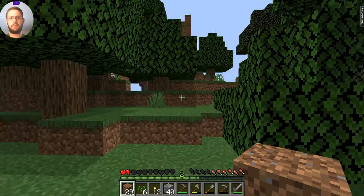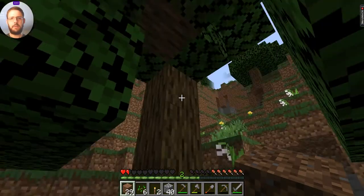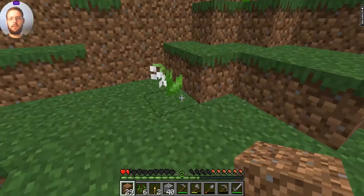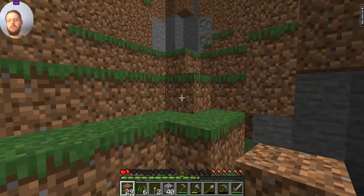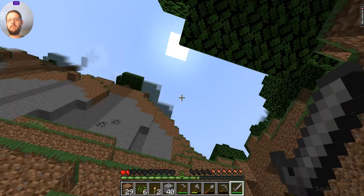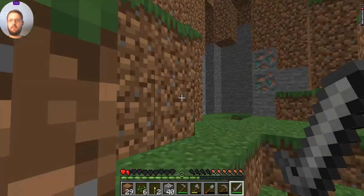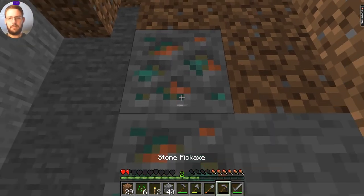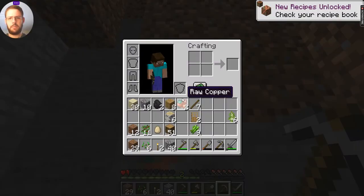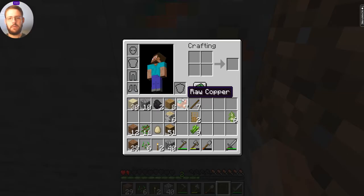Hopefully I can find my way back to my house. Oh no, that's a flower - that was a cow hoof. Okay, making my way back up here, just hope I don't run into anything. I recognize that cliff. I'm gonna mine this - this must be raw copper.